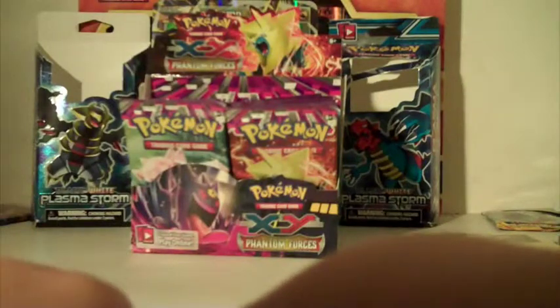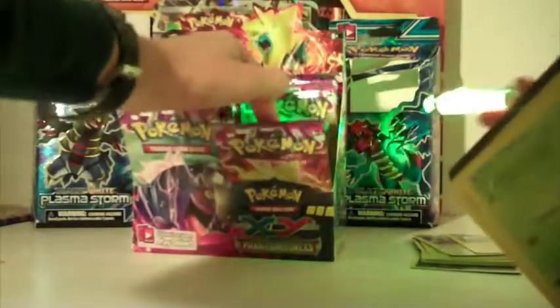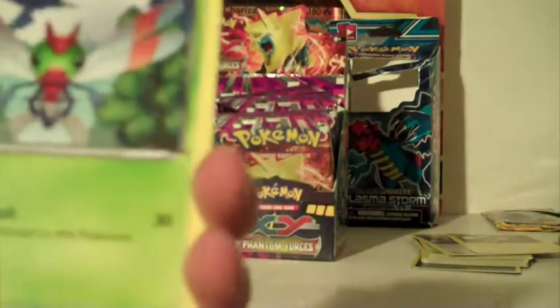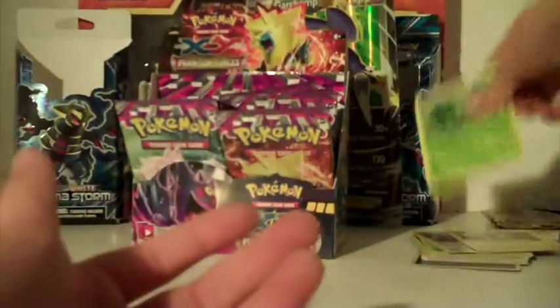We still have Mega Diancie packs so I still have a chance! We got Yanma, Litwick, Swirlix, Helioptile, Zubat, Trick Coin, Target Whistle, Scope Lens, reverse holo Gulpin, and the rare is Lavana. Got another with him - a Diancie pack.